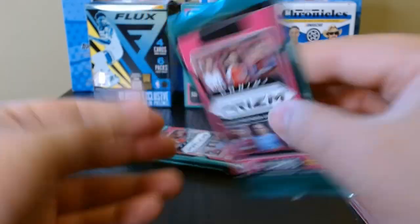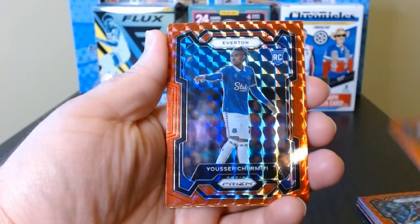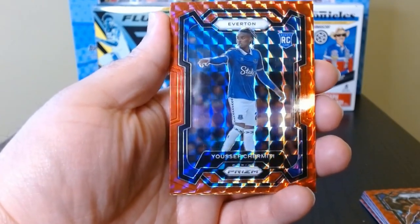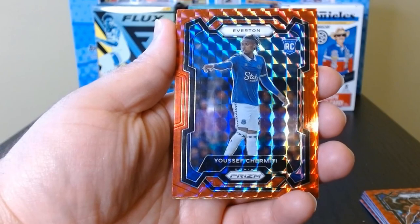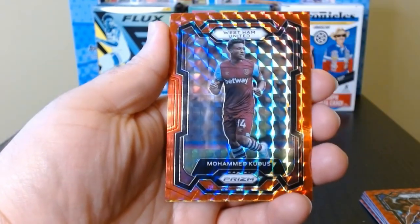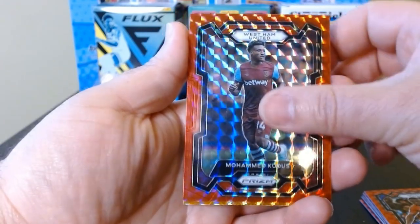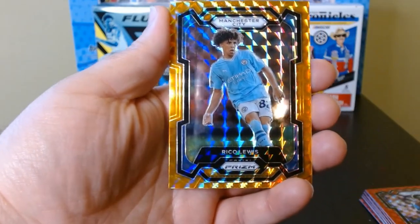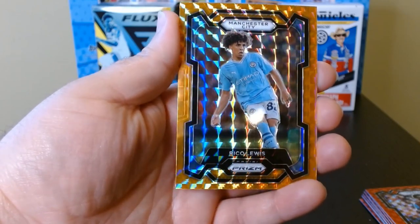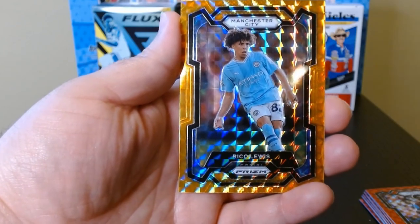Fourth pack. Jordan Ayew. Of course we're looking for any Erling Haaland — that's probably who I would want to pull from any Premier League set. Here's a rookie. Harry Kane maybe. Other than that, there's not many people I would know that I'd want. Rico Lewis on a gold or orange parallel — still don't know if it's gold or orange.